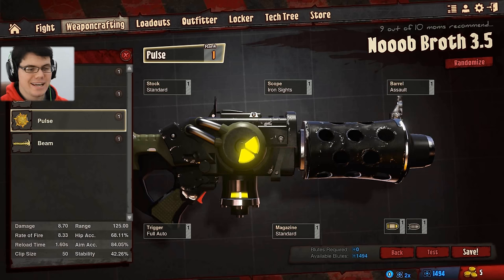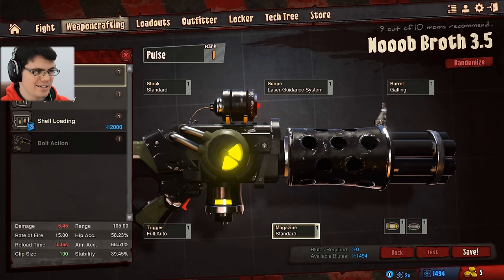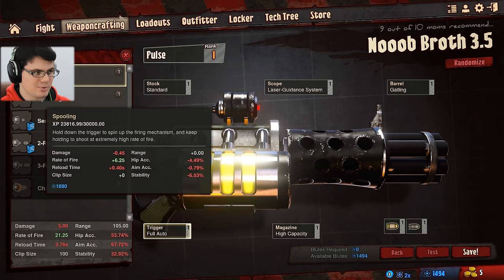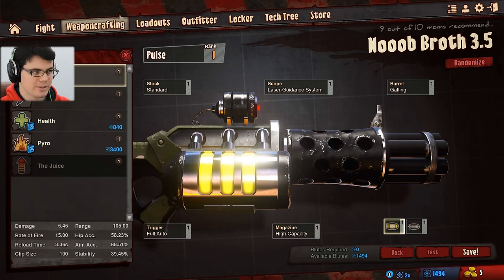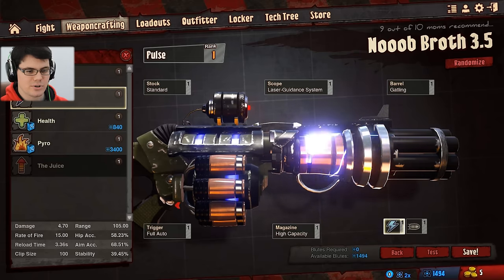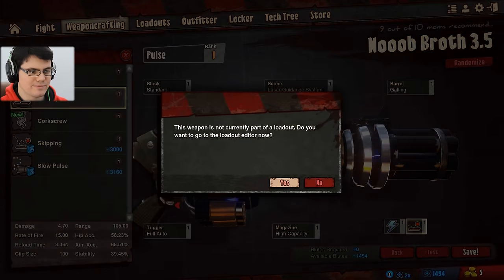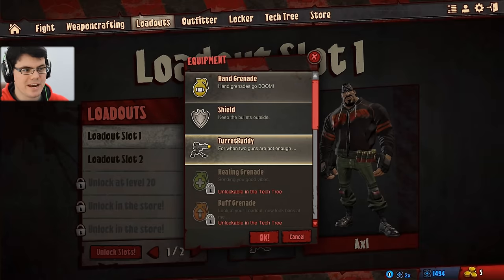Another weapon I wanted to try out is New Broth 3.5, which is essentially the same setup as New Broth initially except this one isn't going to use a spooling trigger. I feel like the spooling trigger has gotten me into trouble a lot, so I'm going to try it without the spooling. So gatling barrel, laser guidance system, high capacity, and instead of spooling we're running full auto trigger. I'll be losing a little DPS there but I gain the ability to move, dash, and then instantly shoot, putting damage on the target sooner. Bouncy rounds as well.